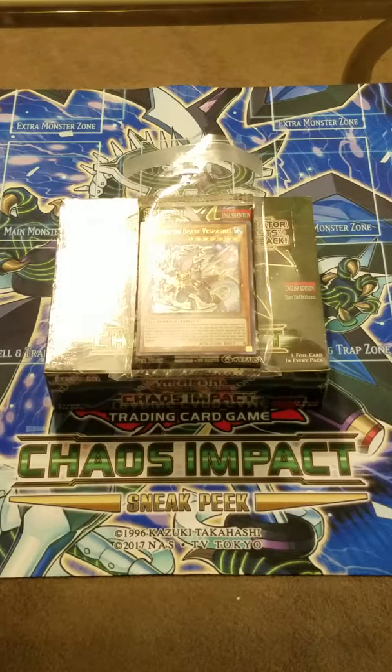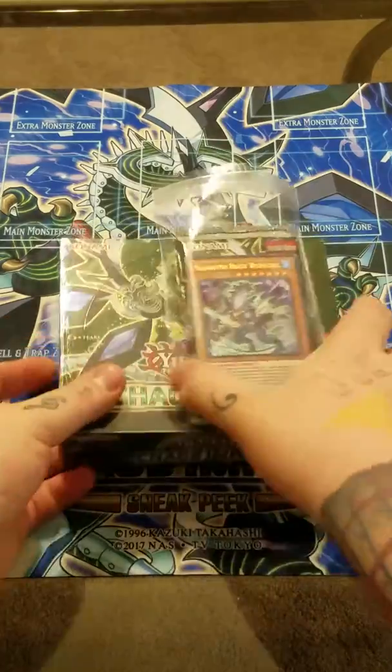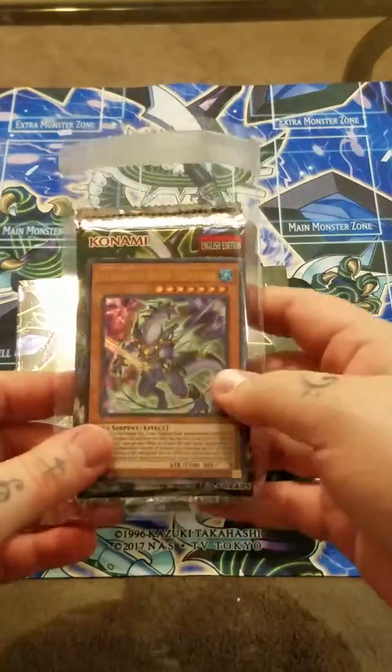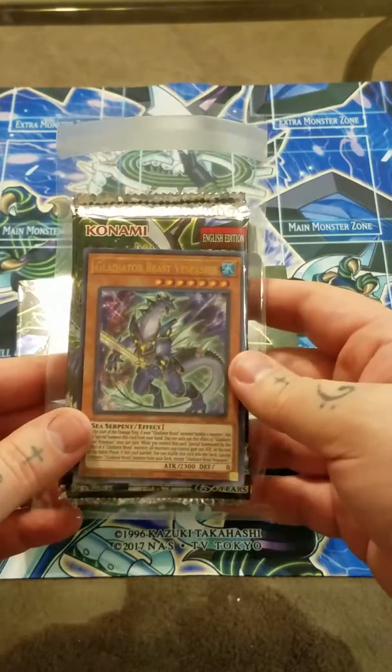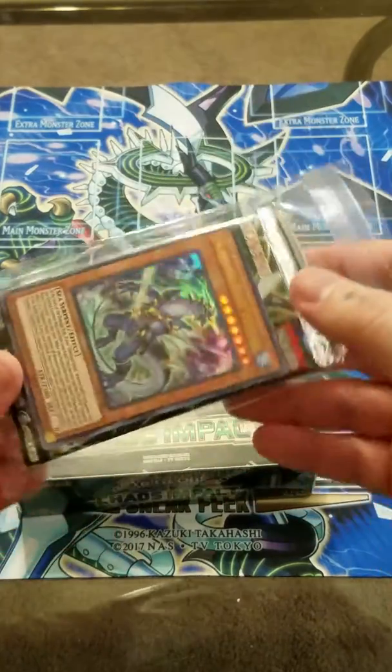What is going on, everyone? T-Bone coming back at you again with another Yu-Gi-Oh! opening. So today, as you can probably guess the theme, it is Chaos Impact. And I got my box here, and my card shop actually had some more sneak peeks left. He ordered two boxes and he didn't sell all of them, so I picked up a sneak peek as well to see what we might be able to get.